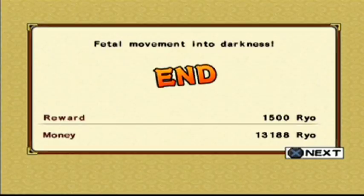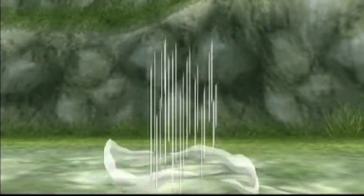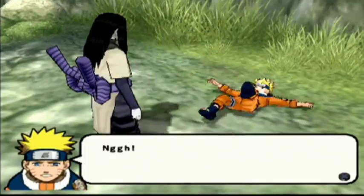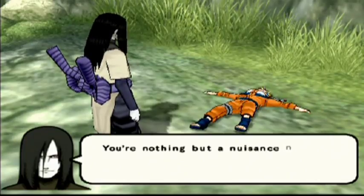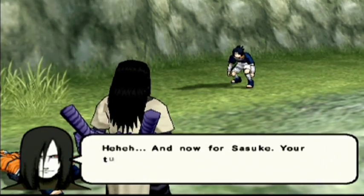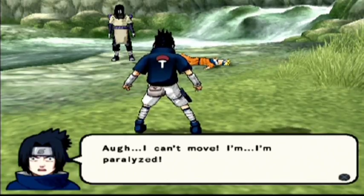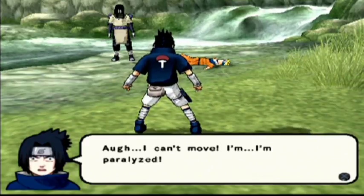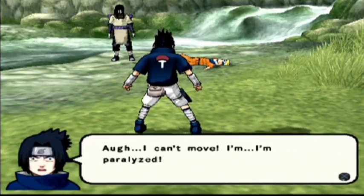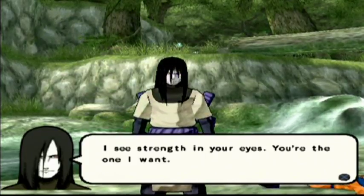Oh my god. Zero challenge, man. You're suggesting I play on hard mode — I'm kind of wishing I was doing that right now. But I'm keeping it normal to showcase just how easy this game is. Ultimate Ninja 1 had a really crazy AI at times. Ultimate Ninja 2 had some genuinely busted mechanics in the story mode. But yeah, I retired Orochimaru after going apeshit on him. Going to second stage arc now.